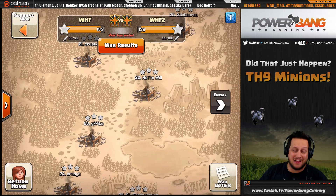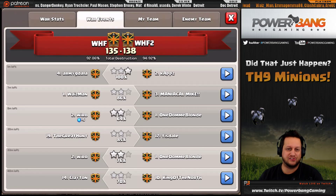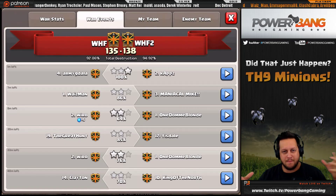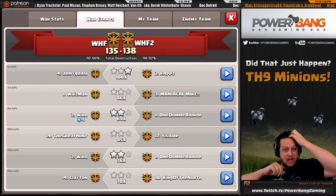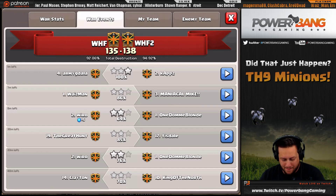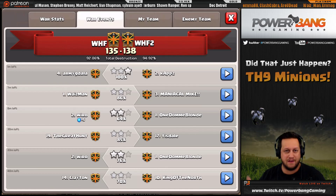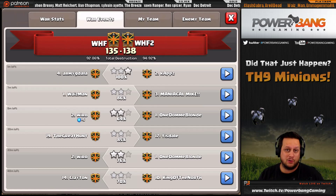What's up guys, it's PowerBang here, and I'm bringing you a very unique Town Hall 9 attack that went down in our family scrimmage - a Mix Fam scrim, WHF vs WHF2. We split up the rosters and did a little PB versus KOTN showdown. WHF2 came out on top 138 to 135. We had a rule that there was no dipping - no 10 versus 9, no 11 versus 10 - so it was a cool environment to try some new attacks.